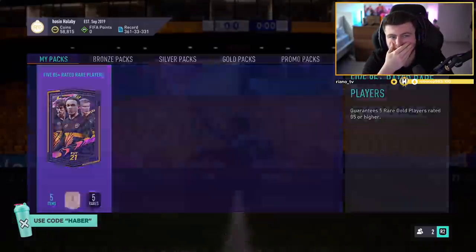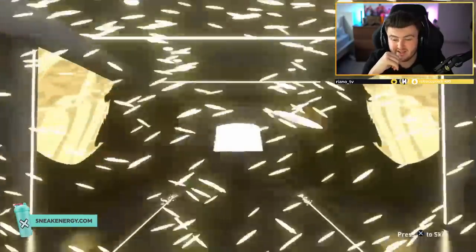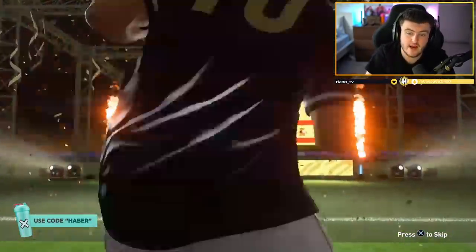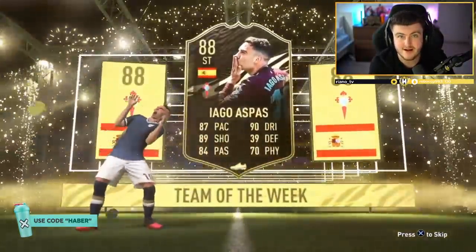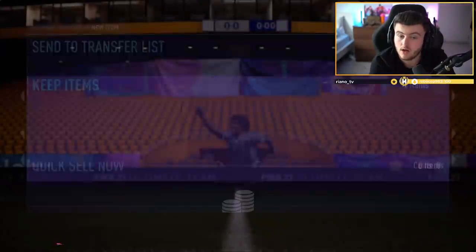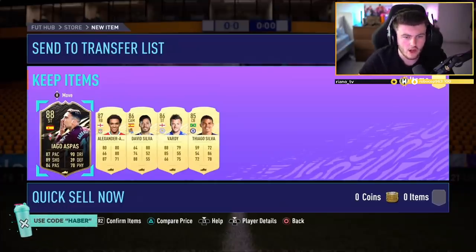Hosin's pack now — can Hosin bring us the special card we're looking for? It's an inform — Spanish. Aspas. 88 Inform Aspas is actually not bad, that's pretty decent. And there could be Foot Freeze Sir Maximan, Man of the Match Cuadrado, or Headliner Hernandez behind it — good potential. It's not bad — it's an alright pack. Not the danglers we were hoping for, but it's alright.